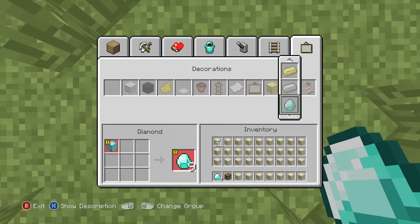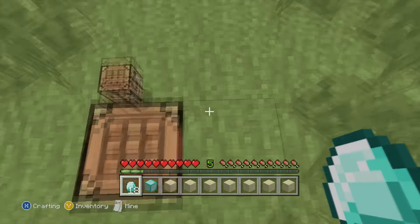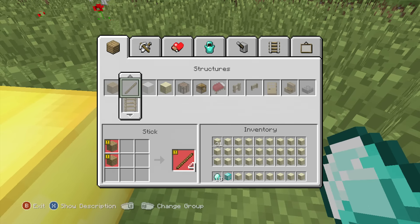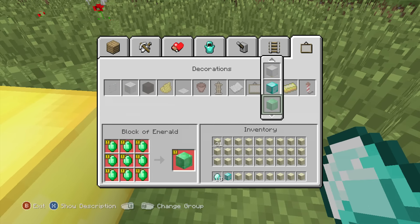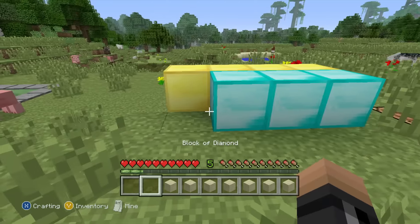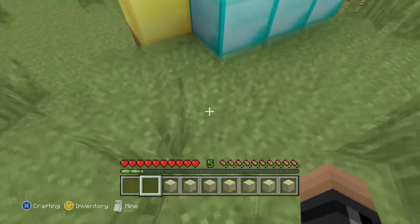Let's see if it did right now. Yeah, I think it did. So now I have 3 blocks of diamond. So let's just use this crafting table and bring it back to diamonds. And now I started out with 2, and now I have 3. It's not the fastest duplication glitch, but this is a duplication glitch on Title Update 3.